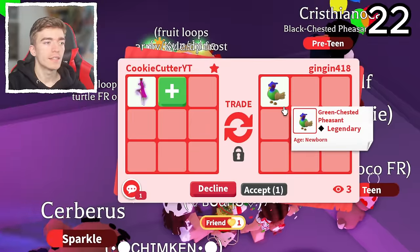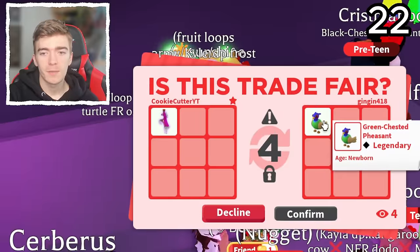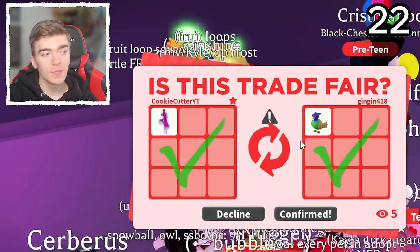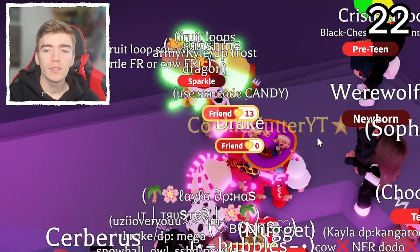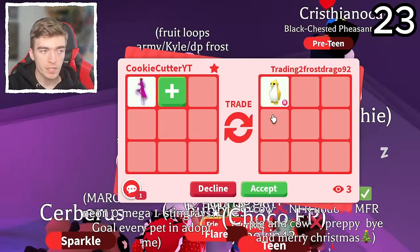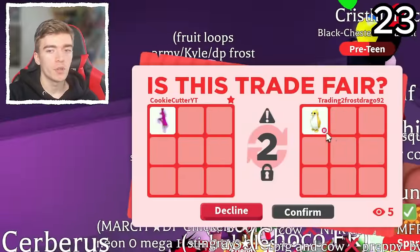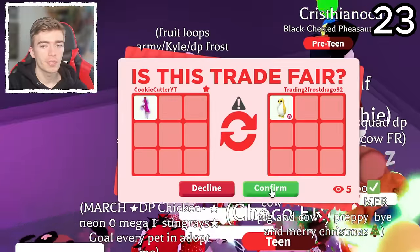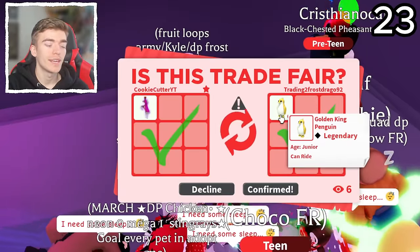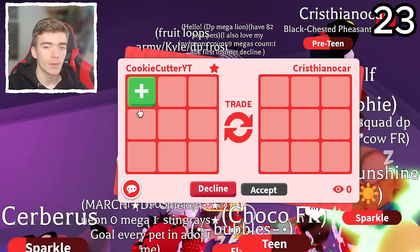A Green Chested Pheasant — I believe this is the most common type of pheasant, but I'd go and accept this because it's a Robux pet and it's a legendary. You have to go and get it during a seasonal event which comes around like once a month, so I would happily accept that one. A Ride Golden Penguin — now this is the most recent golden penguin, again a Robux pet. This also has a Ride Potion on it, so I'm not sure which is rarer, the old penguins or the new ones, since the new ones aren't relatively as new.